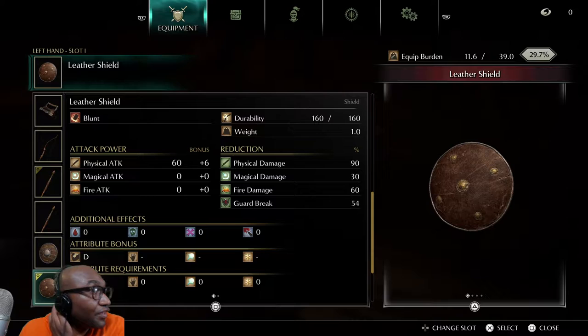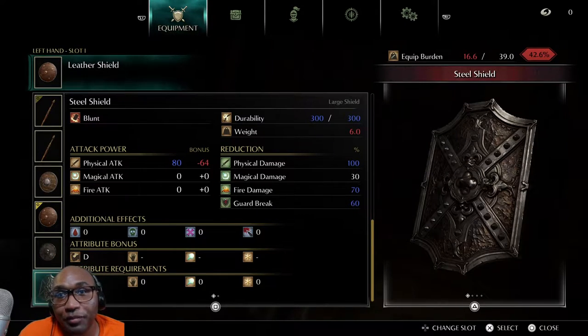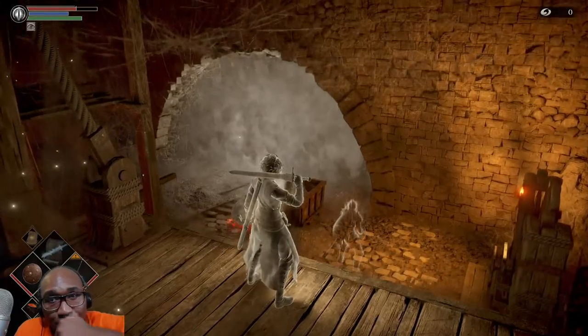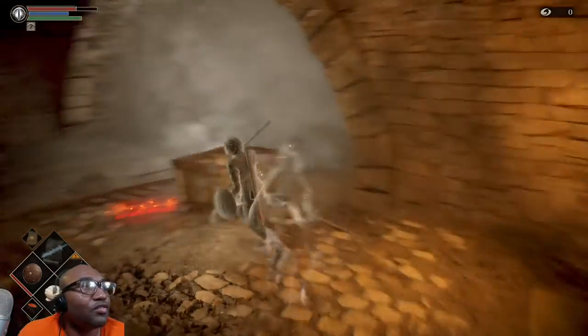Shields actually have different things. This reduces 90% damage. The steel shield we got has 100% damage reduction on physical attacks. As long as I have that shield out and I can hold it, you can't hurt me with a physical attack — it just won't work. Really, really cool.